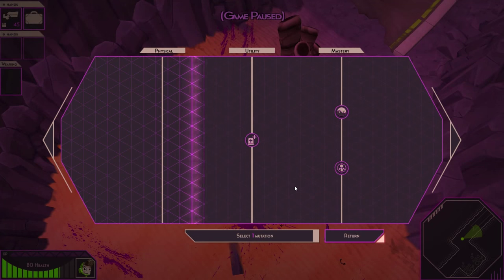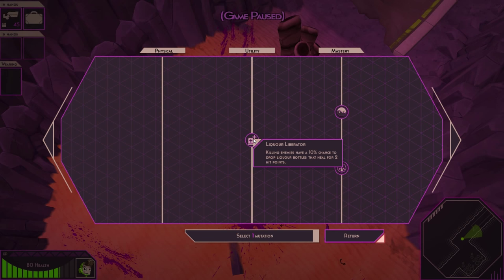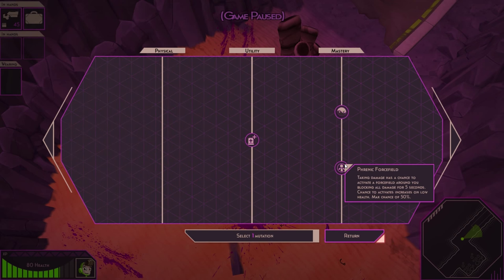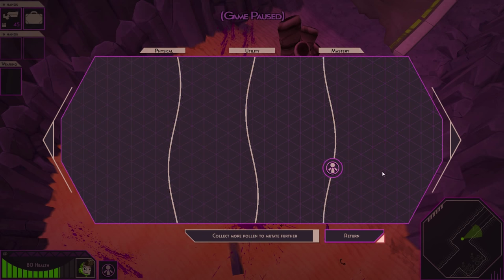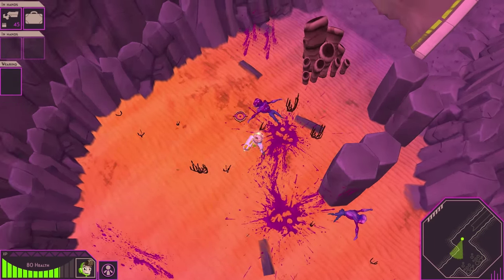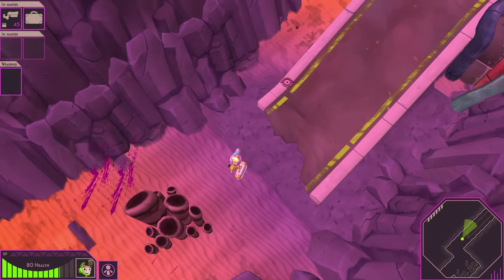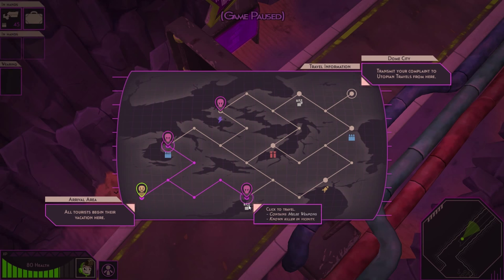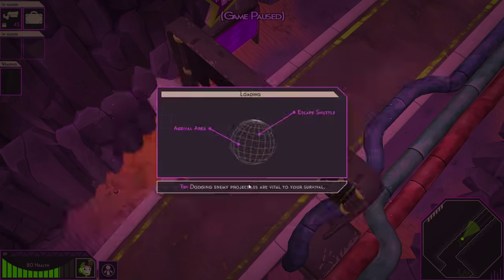Alright, Mutation — what is this? Liquor Liberator: enemies have a 10% chance to drop liquor bottles that heal for 2 hit points. Jump higher, move faster while not fighting. Taking damage has a chance to activate a force field around you, blocking all damage for 5 seconds. Let's take that one, I like that one. Known killer in vicinity — let's go the other way, just to mix it up some.